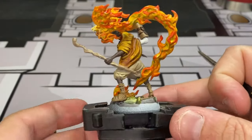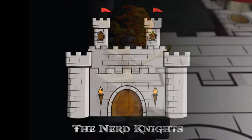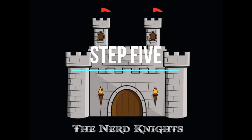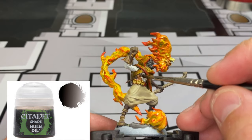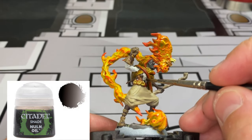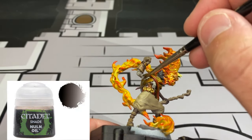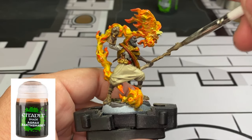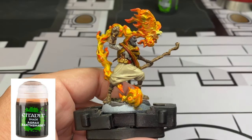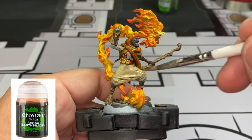That's what all the base colors should look like. We're going to use two washes: the first being Nuln Oil - put this on the white ivory area very carefully, don't overdo it. Next, Agrax Earthshade - put this on everywhere besides the yellow sash that we used the contrast paint for. Everything else you can use this on.